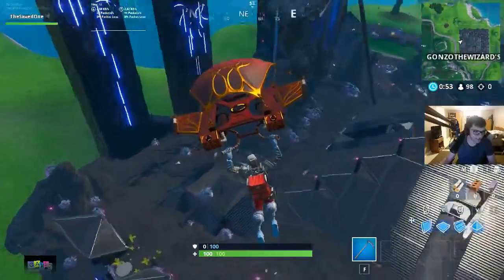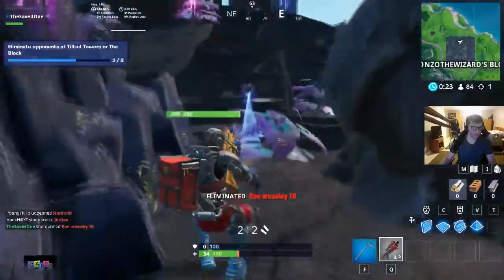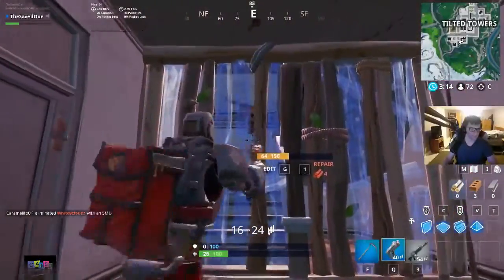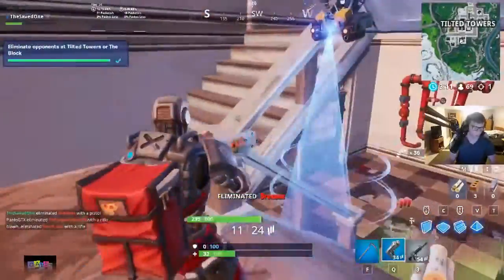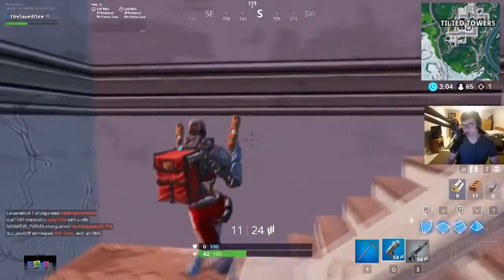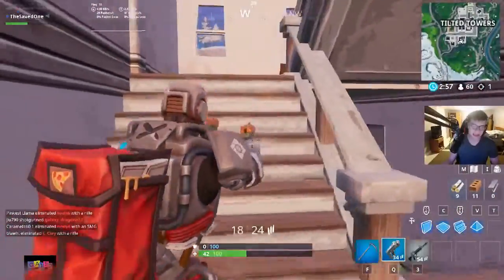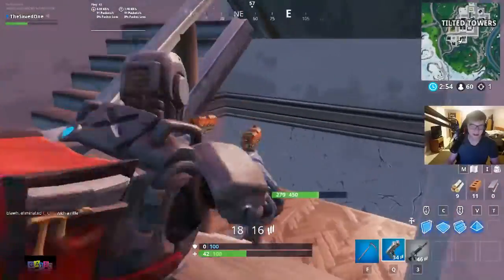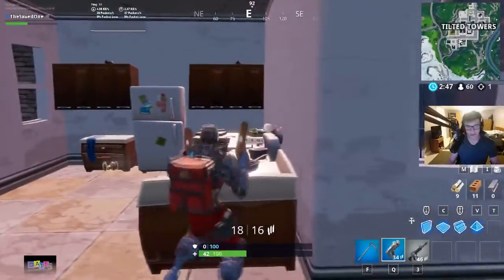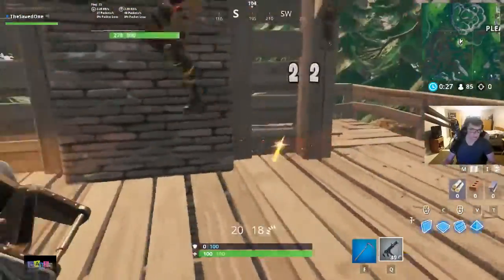I also wanted to check out this week's Block and it actually looks really cool — like something straight out of an Avengers movie. I got the third and final kill inside Tilted Towers. I also completed another achievement: you have to get a kill on someone within five meters away from them, and that's exactly what I did. Hopefully that helps you out.